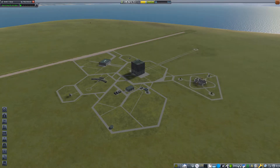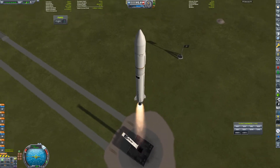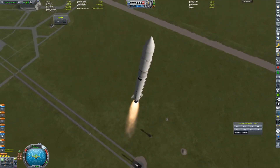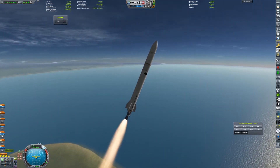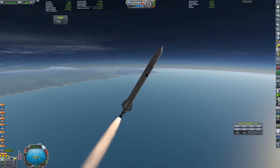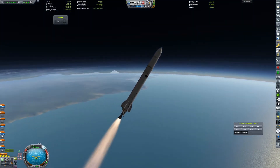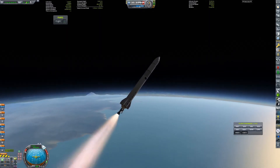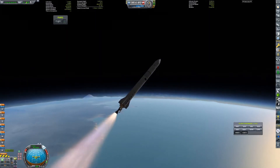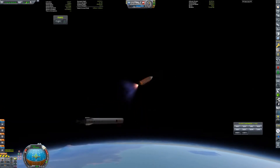Hello there, and welcome to episode 2 of Colonization Project. Right now what we are doing is unlocking level 2 of the tracking station before launching the first rocket of this episode. This rocket is going to the Mun — not to orbit it, but to fly past the Mun, because our delta-V budgets for this mission are quite tight, as you will see later in the episode.